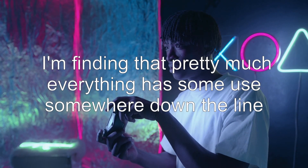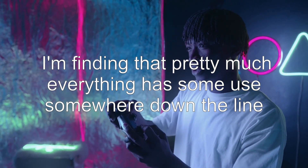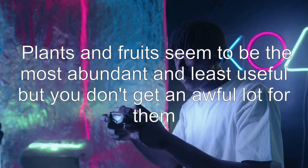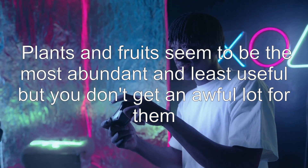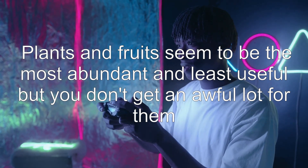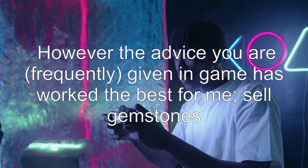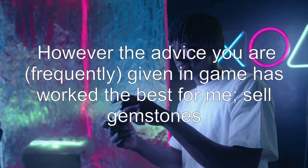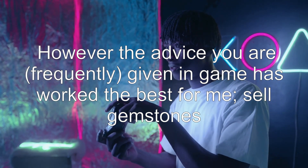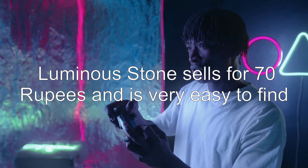Answer 1: I'm finding that pretty much everything has some use somewhere down the line. Plants and fruits seem to be the most abundant and least useful, but you don't get an awful lot for them. However, the advice you are frequently given in-game has worked the best for me — sell gemstones. Luminous Stone sells for 70 rupees and is very easy to find.